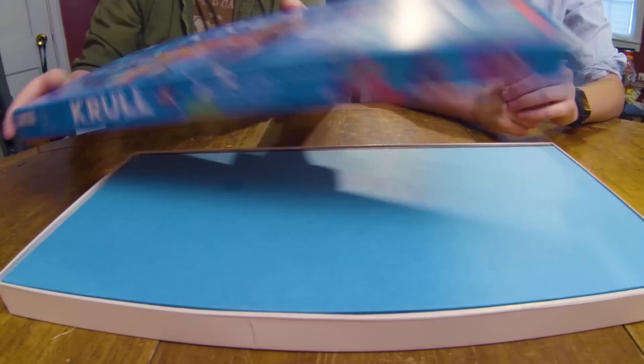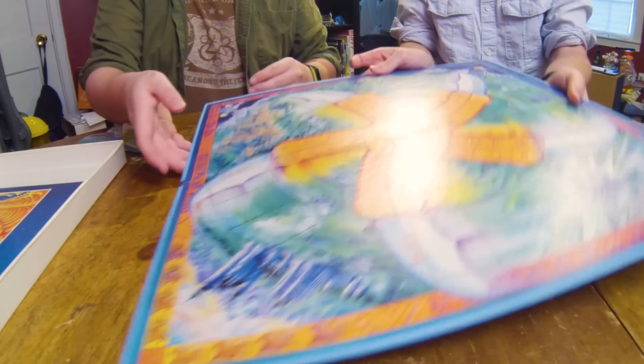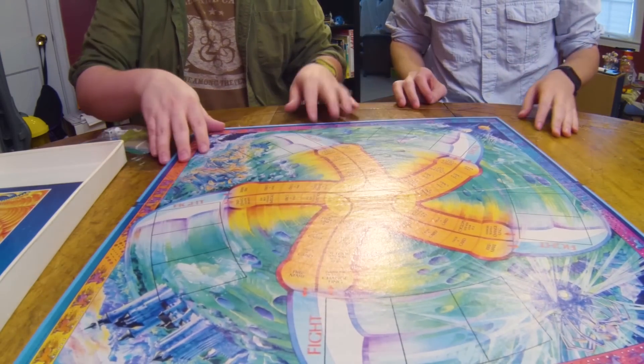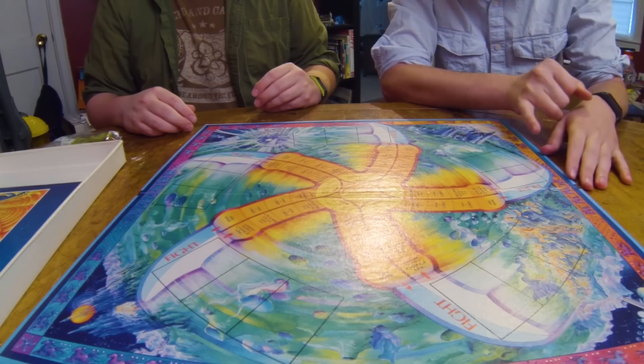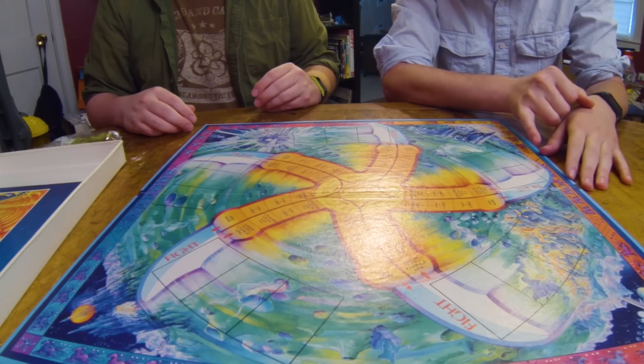Ordinarily when you turn a movie into a game, you're kind of limited in how you're gonna do it. I don't know how the hell this is even gonna work at all. I'm thinking this is just gonna be Monopoly but with Krull names. Well, it's definitely not Monopoly with Krull. I don't know if it's better yet. It's a sweet-ass board. I think this is a style of illustration that's fallen out of vogue. It's vivid. It's great. I love it.